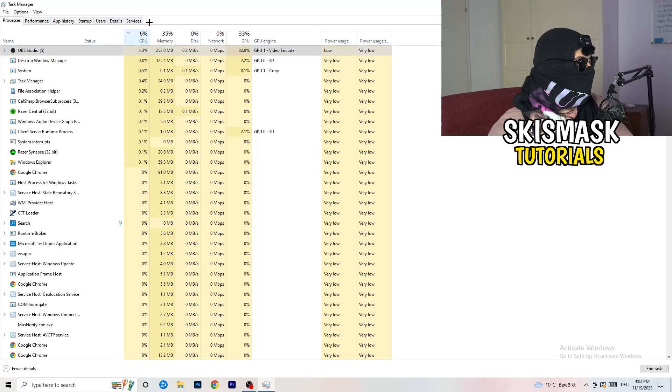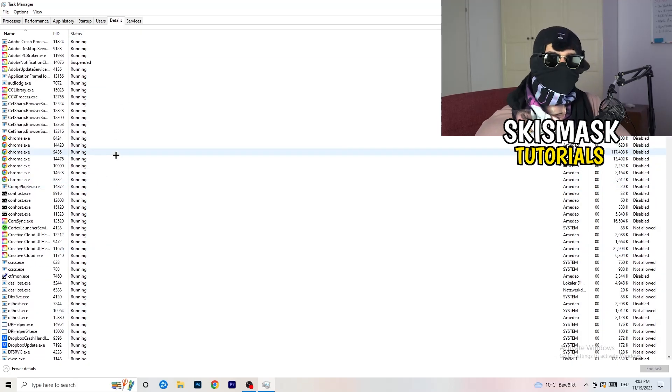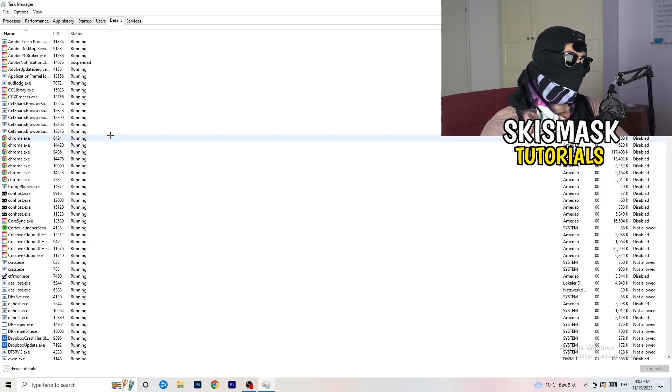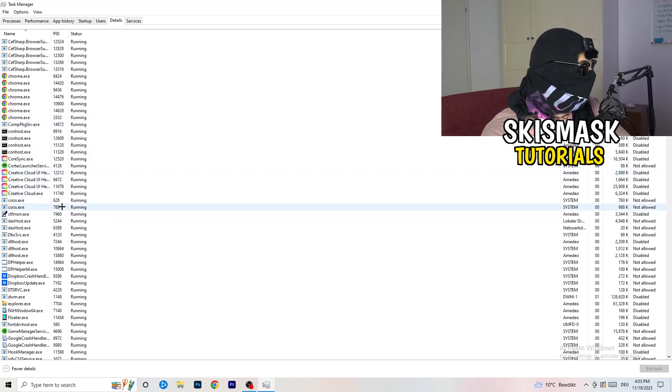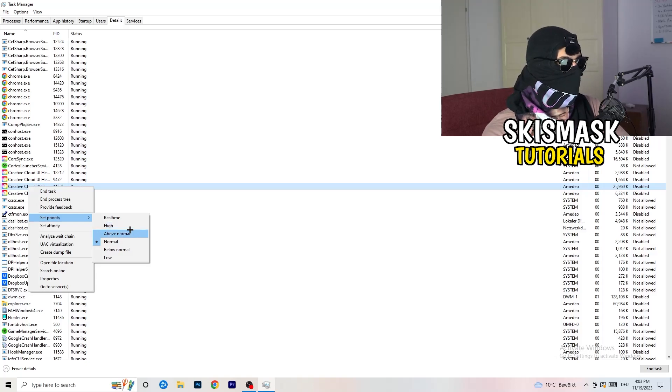Next, go to the Details tab at the top. Find your game's executable, right-click it, go to Set Priority, and click either High or Above Normal. You need to check for yourself which one works better with your PC — it depends on your system. Check both options and go with whichever performs better.